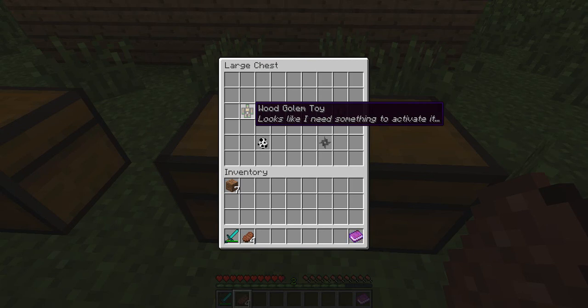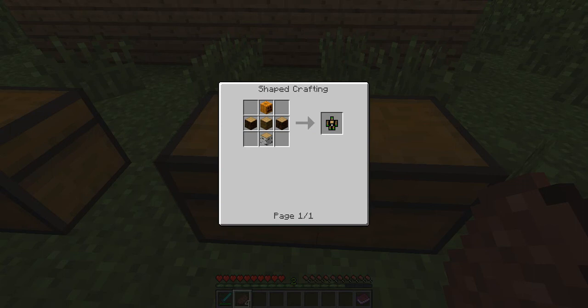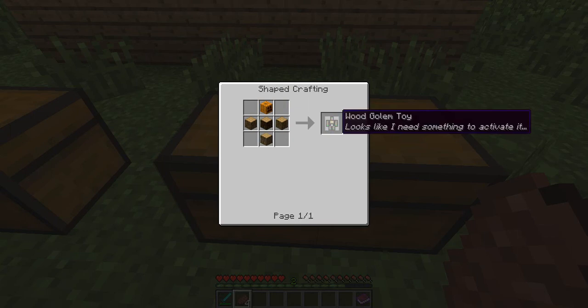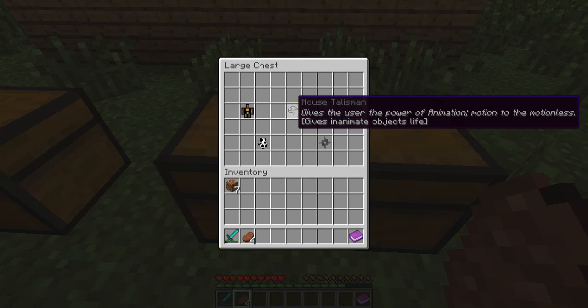Next up is the Wood Golem Toy. This one does have a crafting recipe — you need four pieces of any type of wood log (not planks) and then a pumpkin, just like a normal iron golem but in a specific formation. That gives you a Wood Golem Toy. To activate it you're going to need the Mouse Talisman, which gives the user the power of animation — motion to the motionless, giving inanimate objects life.